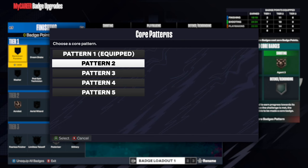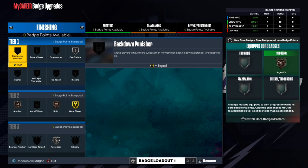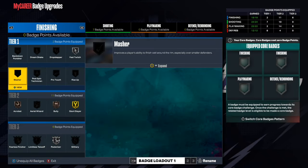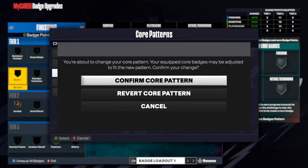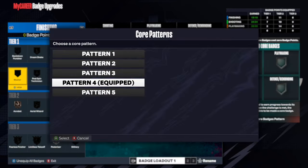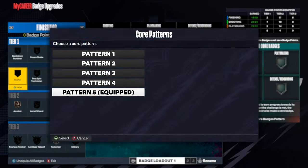There are five patterns. Pattern 1 gives one core badge for every category. Pattern 2 gives two finishing, one playmaking, and one defense. Pattern 3 is two shooting, one playmaking, and one defense. Pattern 4 is one finishing, two playmaking, and one defense. Pattern 5 is one finishing, one playmaking, and two defense.